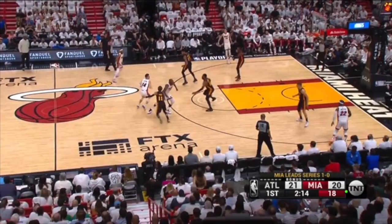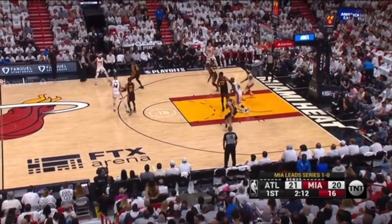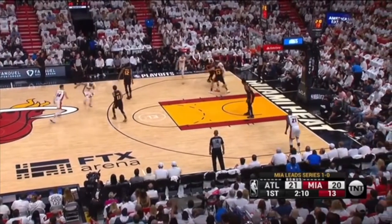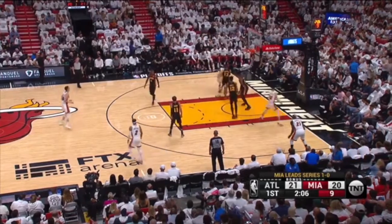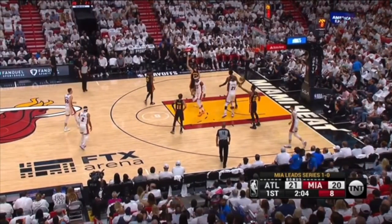I don't, for the life of me, understand what this player is doing right here. You have to see your man and the ball at all times, not taking your eye off either for more than a second. Look at how long this player's ball-watching for. Jimmy Butler — the guy you were guarding — is now here. So of course Jimmy Butler catches this ball way too low, and at this point there's nothing you can do. It's just hope and pray that this doesn't go in, and it ends up being a two-shot foul.